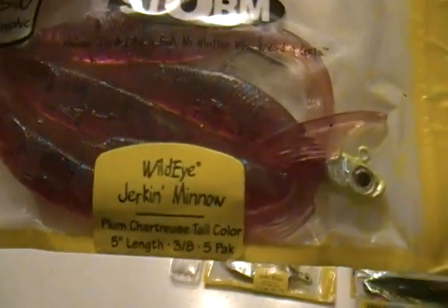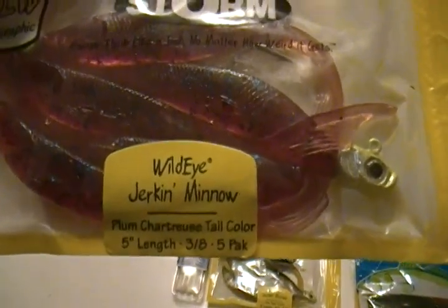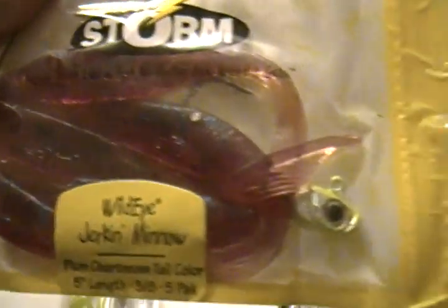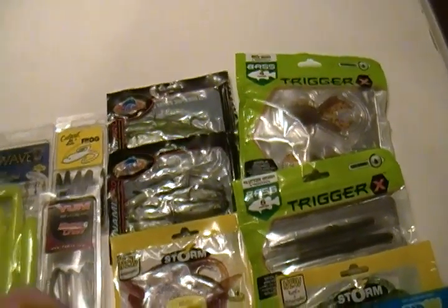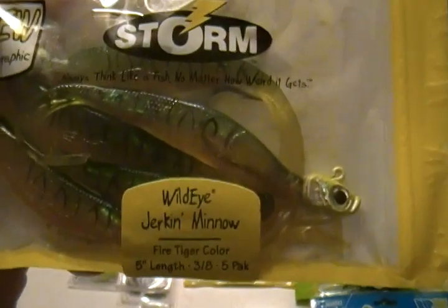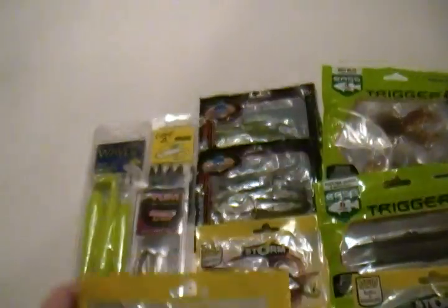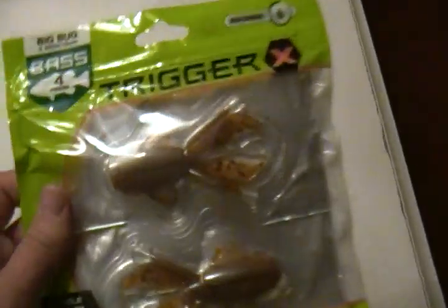Next we got some jerk baits — these are Wild Eye Storm Jerking Minnows, five inch, in plum shorttrace tail color. They come with the jigs — there's two of them, and here's one already rigged. Next is another Storm Jerking Minnow in fire tiger color, five inch — same thing just a different color.